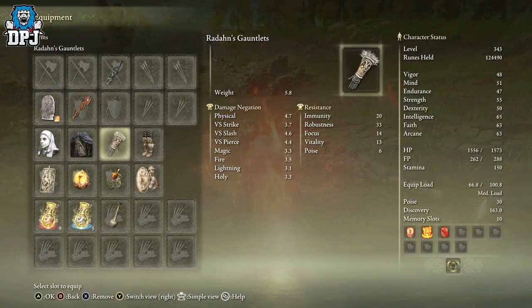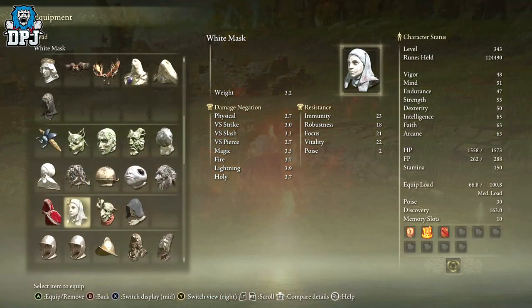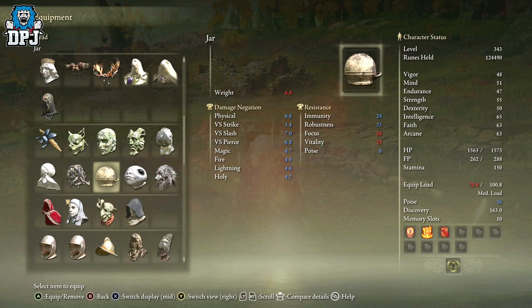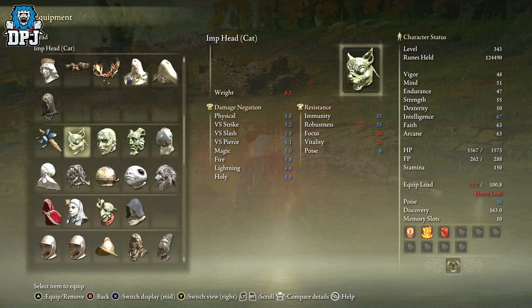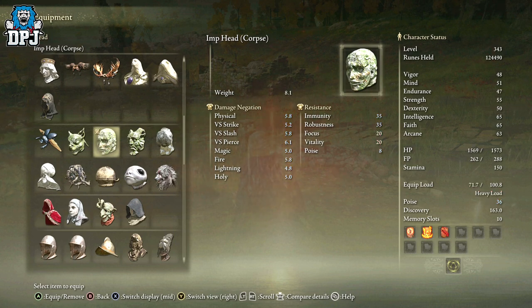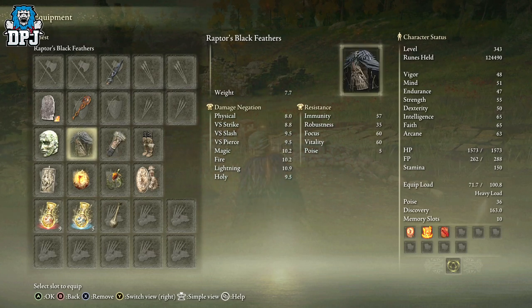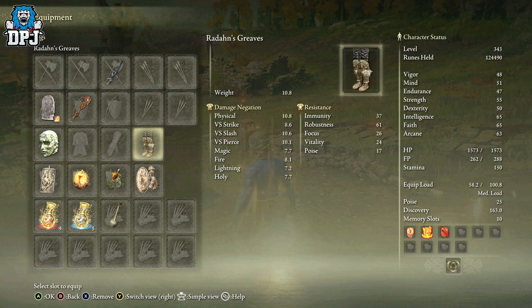For armor, I don't think there's anything that specifically buffs this, but you probably want to go with faith gear for increased fire damage. There's a faith mask I normally have on. Anything that buffs faith is great. For armor pieces, go with what you want, but you want to keep it at a medium load — you can see mine is heavy at the minute, but aim for medium load.